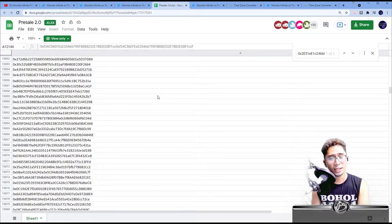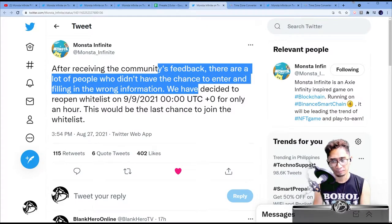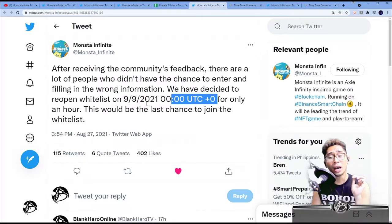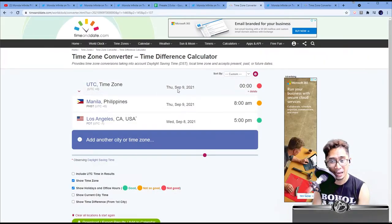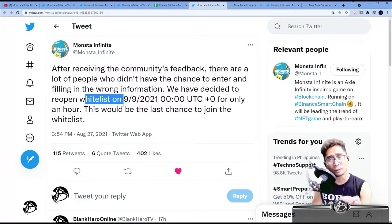That is the whitelisting for pre-sale round two. After receiving community feedback, they have decided to reopen the whitelist on September 9 at 0 UTC for only one hour. So for those of you who joined but made a mistake — like you put in your seed phrase, home address, or email address — you still have a chance to fix that. And for those who didn't join the whitelist, you have a one-hour window. In the Philippines that's September 9 at 8 a.m. — from 8 a.m. to 9 a.m. is your window. If you're living in L.A., that's 5 p.m. for you. That is your window to join the whitelist for round two.